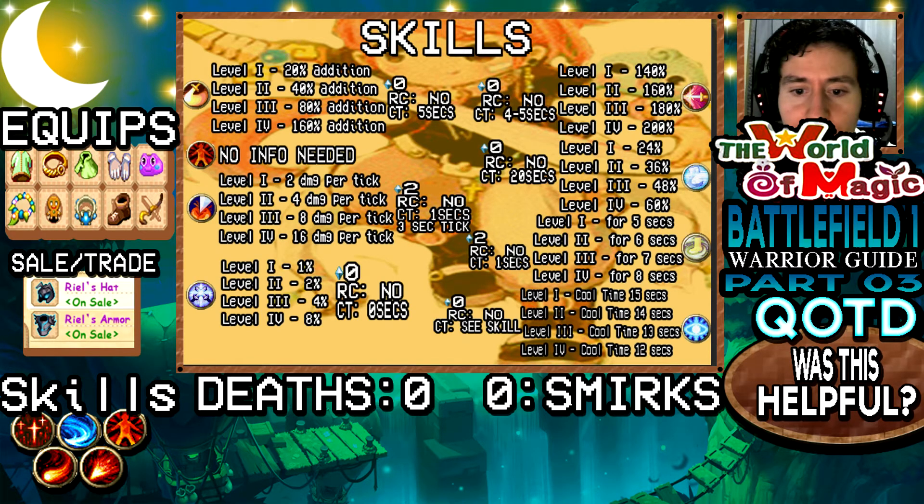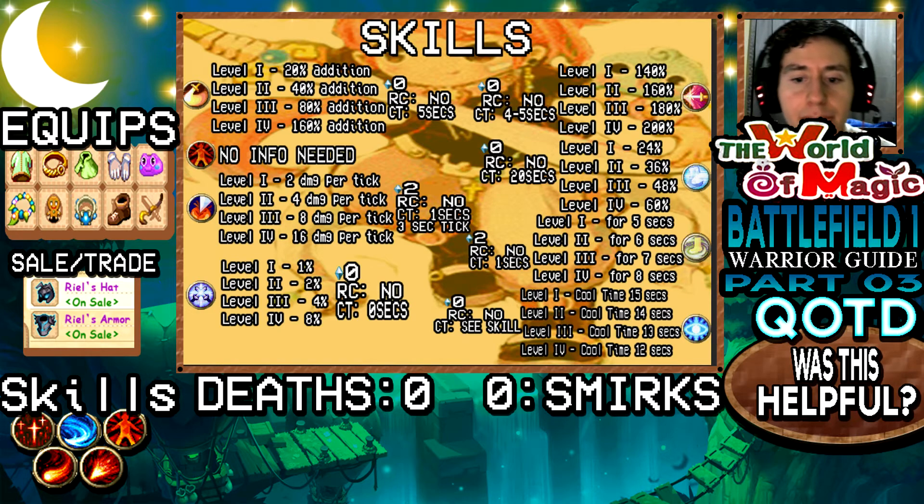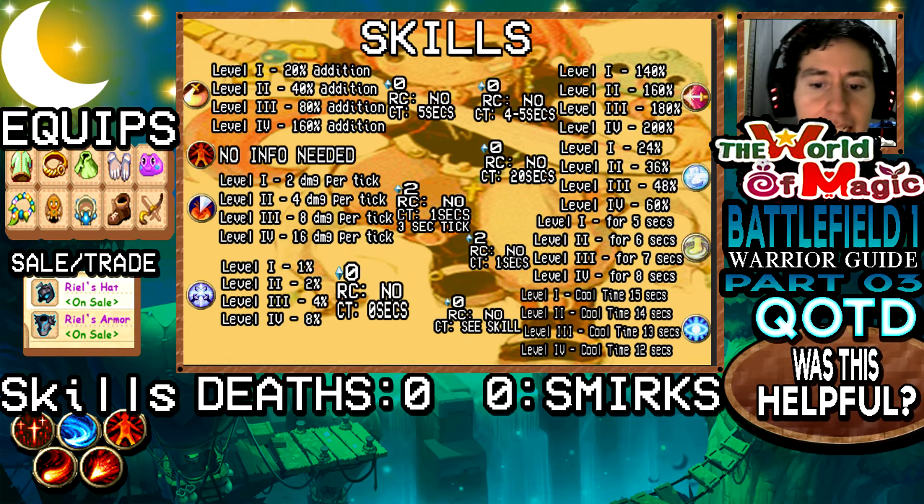Wild Charge is available up to level three on Battlefield One. It reduces cooldown time — level one is a 15-second cooldown, level two 14 seconds, level three 13 seconds, and level four 12 seconds (not yet implemented). It requires no rage crystals, no casting time, and is a great support skill.